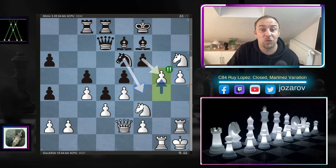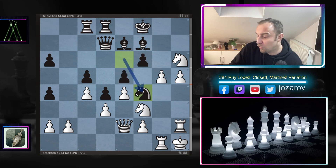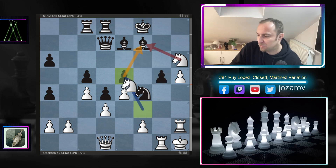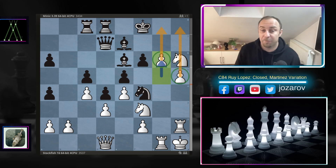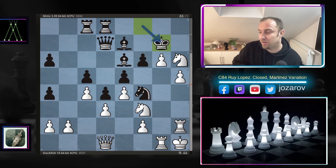So king to f8. Stockfish continues with g5 — if you play f takes g5 then again knight to e5 with similar tactics, and the bishop is twice attacked. After g5 we have knight to a4 by Minic, Stockfish drops back to d1, and bishop to e6 at least holds the position for a while. F takes g5 is still not possible due to that tactic. After queen to d1 and bishop to e6, Stockfish continues with g6 — sacrificing the bishop for two pawns, creating two connected passed pawns on the g and h files supported by the rooks.